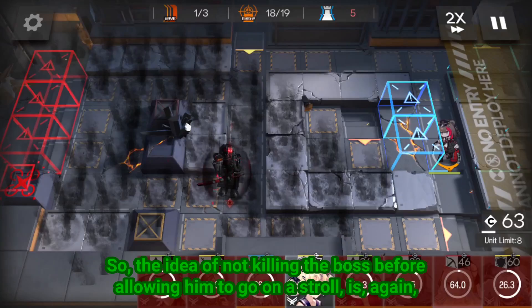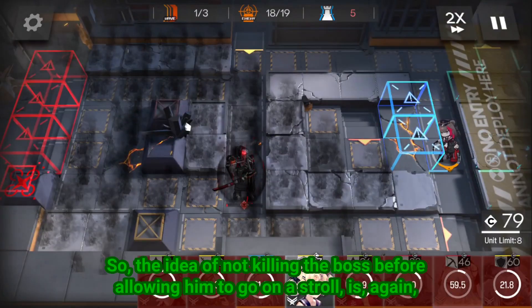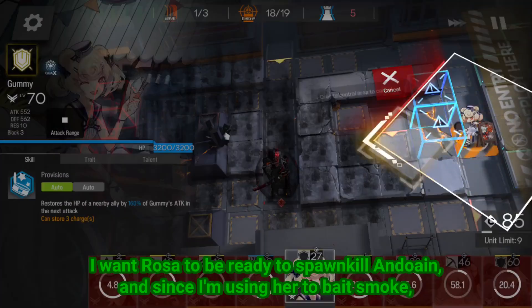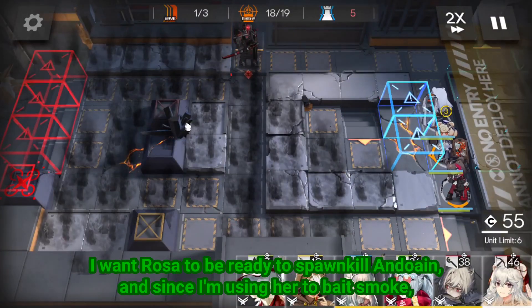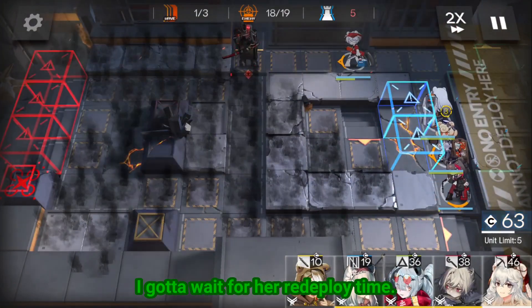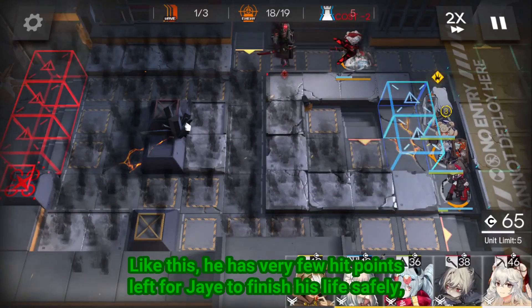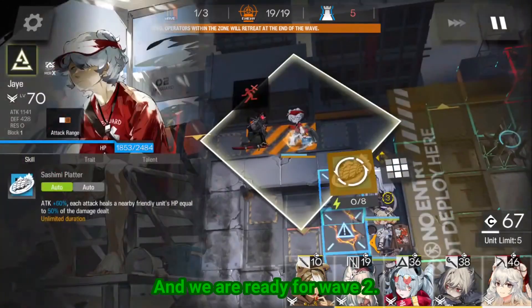The idea of not killing the boss before allowing him to go on a stroke is, again, for stalling. I want Rosa to be ready to spawn kill Anduin, and since I'm using her to bait smoke, I gotta wait for her redeploy time. Like this, he has very few hit points left for Jay to finish his life safely, and we are ready for wave 2.